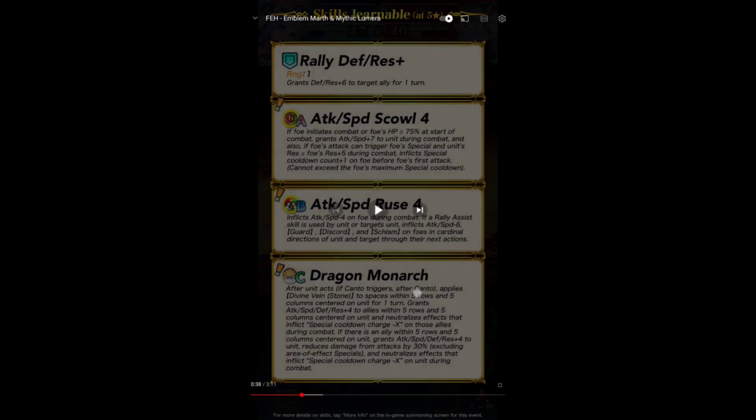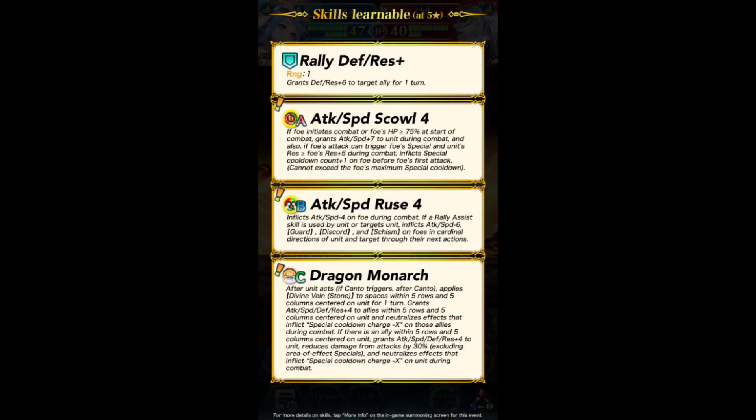And then Dragon Monarch: after unit acts, if Kanto triggers, after Kanto, applies Divine Main Stone to spaces within 5 rows and 5 columns centered on unit for one turn. Grants 4 to all stats to allies within 5 rows and 5 columns, and neutralizes effects that inflict special cooldown charge minus X on those allies during combat. She has Drive Tempo.